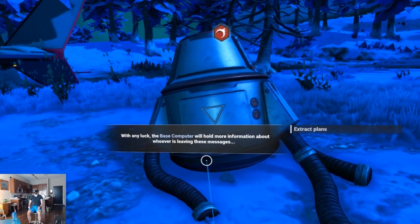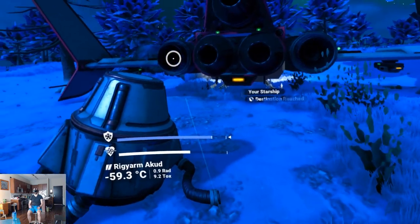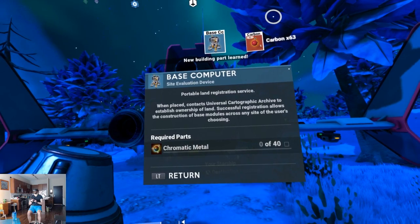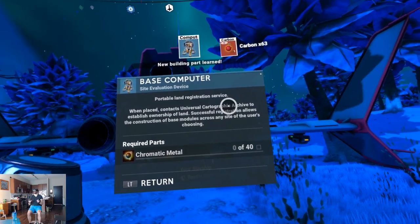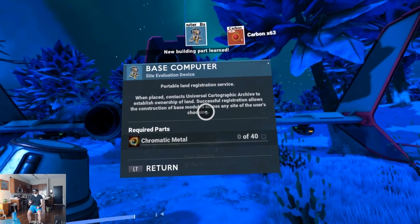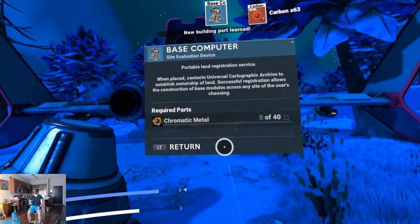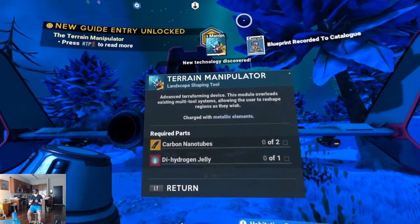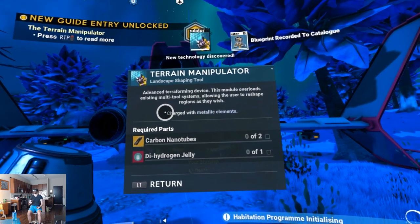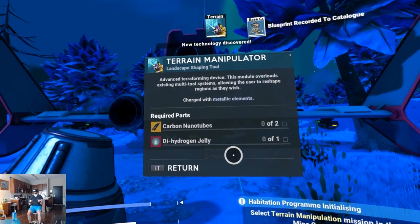With any luck, the base computer will hold more information about whoever's leaving these messages. New building part learned — base computer, a portable land registration service. When placed, it contacts the universal cartographic archive to establish ownership of land. Successful registration allows construction of base modules. Also learned the terrain manipulator — an advanced terraforming device that allows the user to reshape regions. Wow, that's cool. It requires carbon nanotubes and dihydrogen jelly.